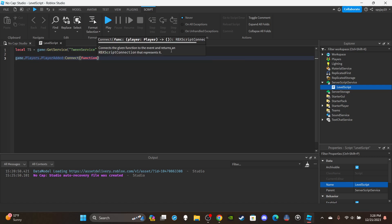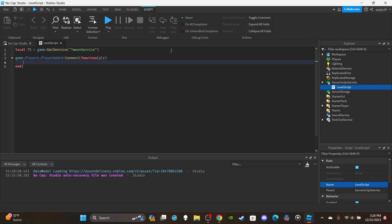Then I'll set up the function: game.Players.PlayerAdded:Connect(function(plr)) — plr is the player. Here you would set up your leader stats. I'm not going to include data saving in this — I have a separate video on data saving which I'll link at the end. If you're interested in how to save the stats you can go watch that video.